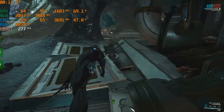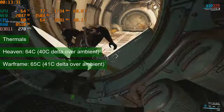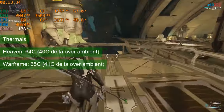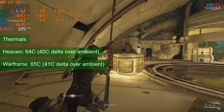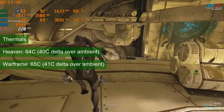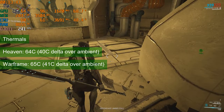With the default fan curve, the GPU reaches 64°C in Heaven for a delta-over-ambient of 40°C, and just 65°C in Warframe for a delta-over-ambient of 41°C. This is about the same thermal performance as the low-profile GT 1030 reviewed in the past, which makes sense: twice the TDP, twice the fans, same temperatures.